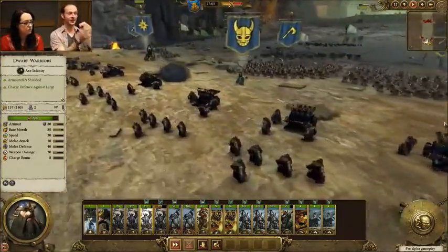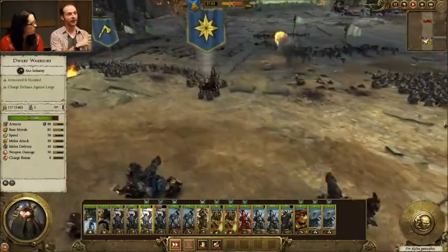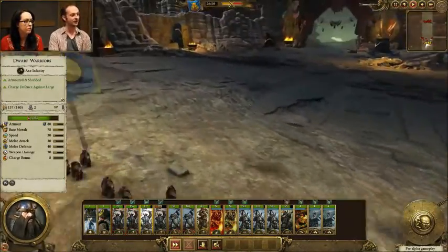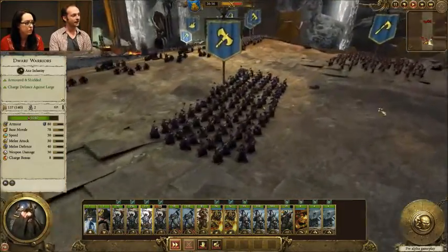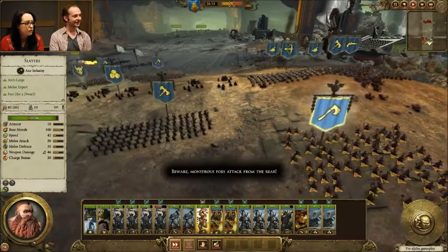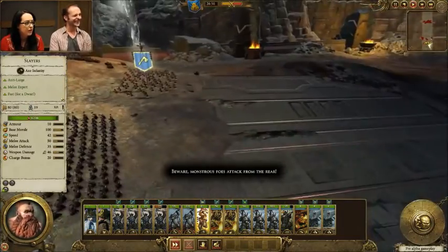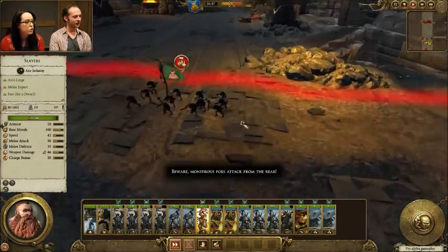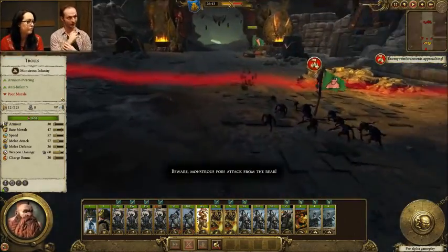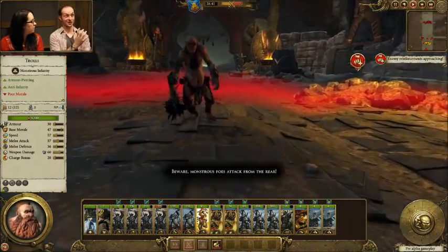This battle is interesting. If you watch anyone who knows their Total War games and is watching this video, they'd probably complain about this general who left his flanks unguarded, despite the fact the goblins bring along plenty of fast cavalry, which got his Iron Drakes and Thunderers stuck up in a fight that wasted precious time.